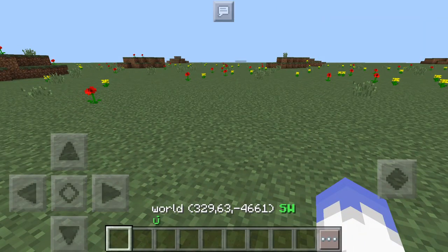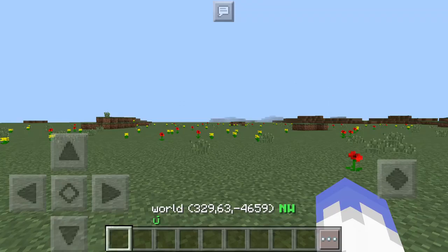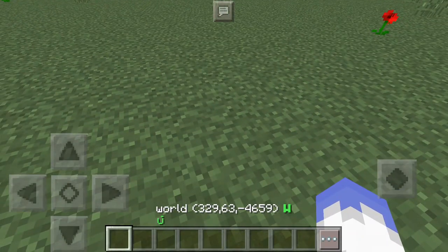Before you set these people up, make sure you are giving good thought about who it is and why you are allowing them access into your server whenever they choose. If the server is off they are not going to be able to come in — only when the server is at full capacity can they still be permitted.